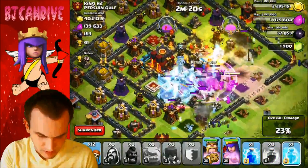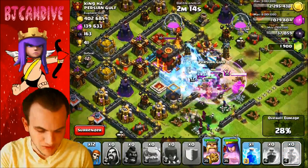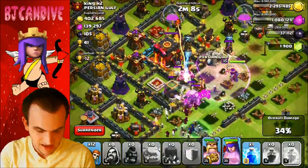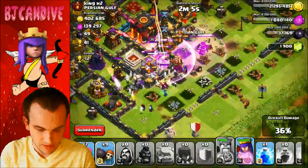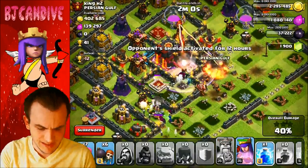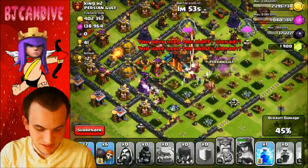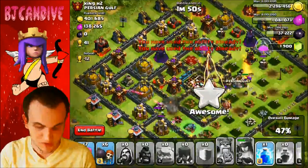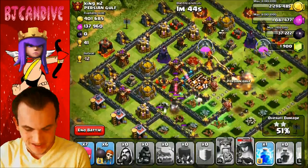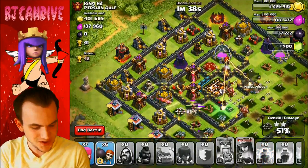I'm going to try to freeze the Teslas and the King. I missed the King — dang it. I did get one Tesla though, and the Inferno Tower is down. We're at 21% — this is not looking good. I didn't use all my Wall Breakers either, which is pretty bad. I'll use the Wall Breakers now. The queen is probably going to fight that enemy queen. We should be able to get the Town Hall. We're at 41% — it's a big attack. I'm using my queen's ability. She's going to be on the Town Hall any second. I still have a Lightning Spell and some Archers. 47% — we're going to get there! 50%. Awesome, we did it — we killed a whale!